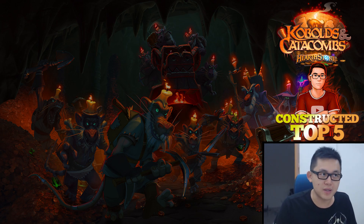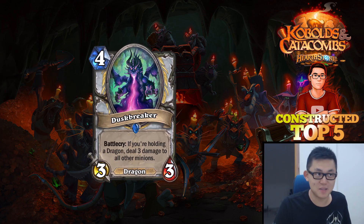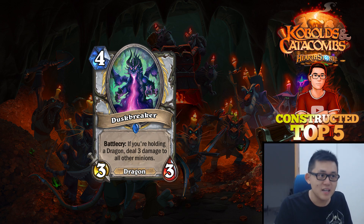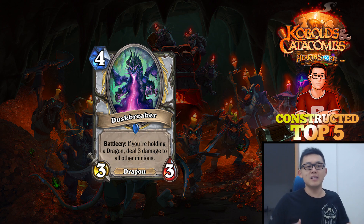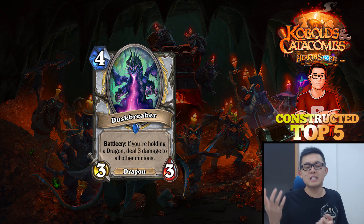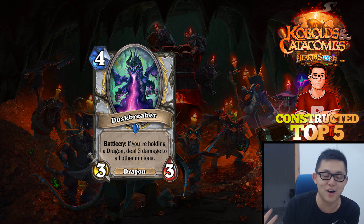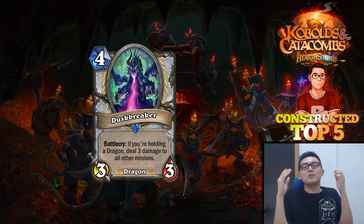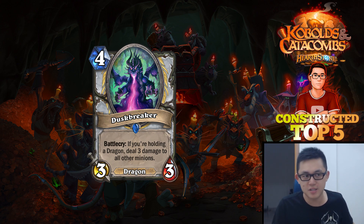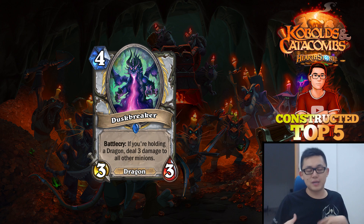The first card is Duskbreaker from Priest. It's a 4-mana 3-3 Dragon, and if you're holding another Dragon, you get to deal 3 damage to all other minions when you play it. It's basically a Hellfire on crack. Not only are you casting a Hellfire that doesn't damage your own face, which is great when you're playing Priest — you just want to get the value, get to the long game, and get a lot of tempo.